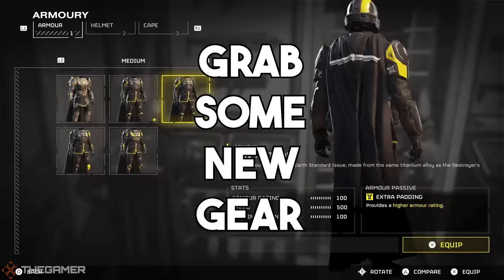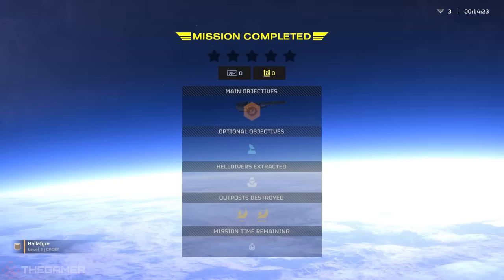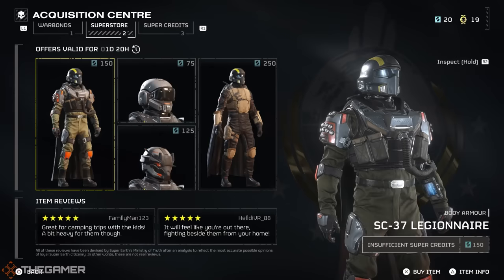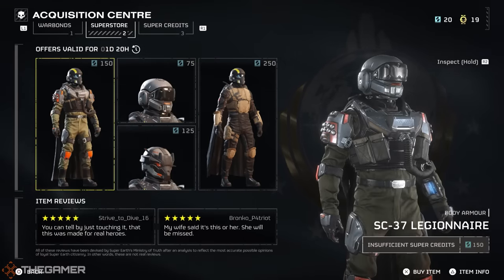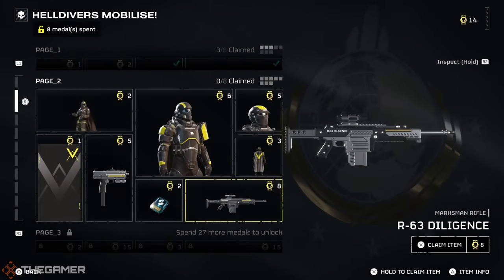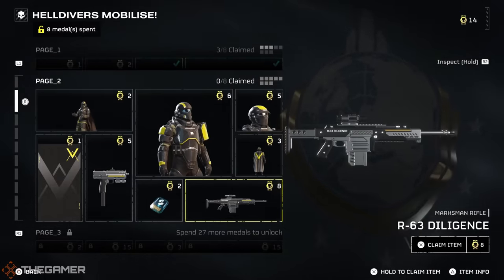After a few games, grab some new gear. When playing, you'll start to earn medals, which you can use to unlock new gear on your ship. Make sure to look through and consider what style of play you want. Light, medium, and heavy armors will affect your defense and also your speed. There are also new guns for your loadouts, so if you want to go in hard with a shotgun or stay back with a sniper, unlocking those will be a key step in finding your favorite strategy.